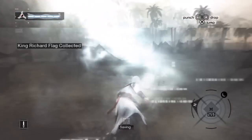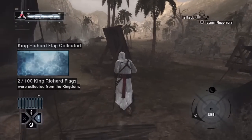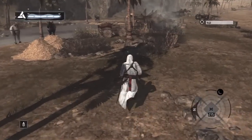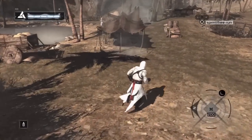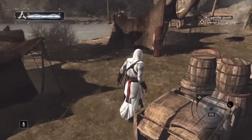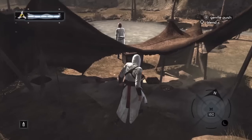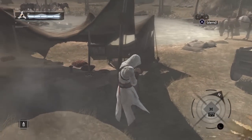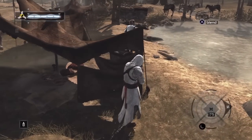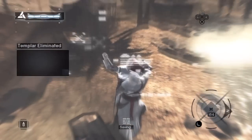I'll grab this flag and keep going. Maybe I can sneak up on that guy and assassinate him — I know you get something for killing them. Let's go slow. There's no empty space to walk through, so I'll go slow and hopefully his field of vision is poor. He's kind of turned away. Yes — templar eliminated!